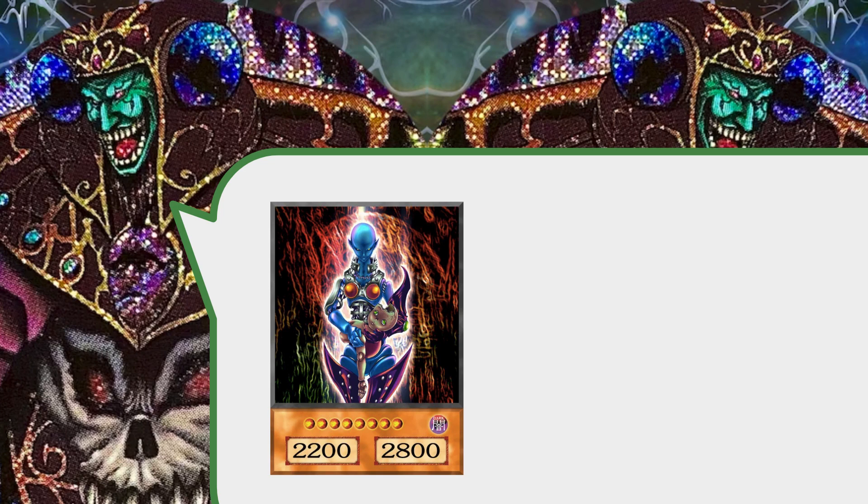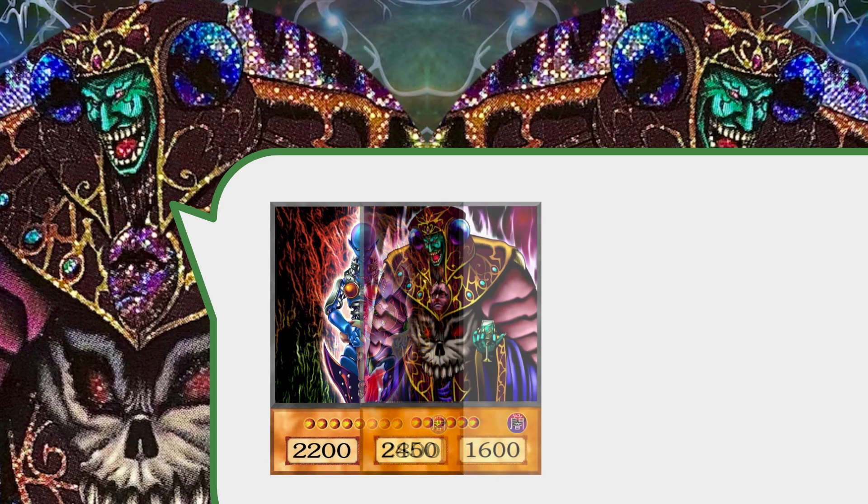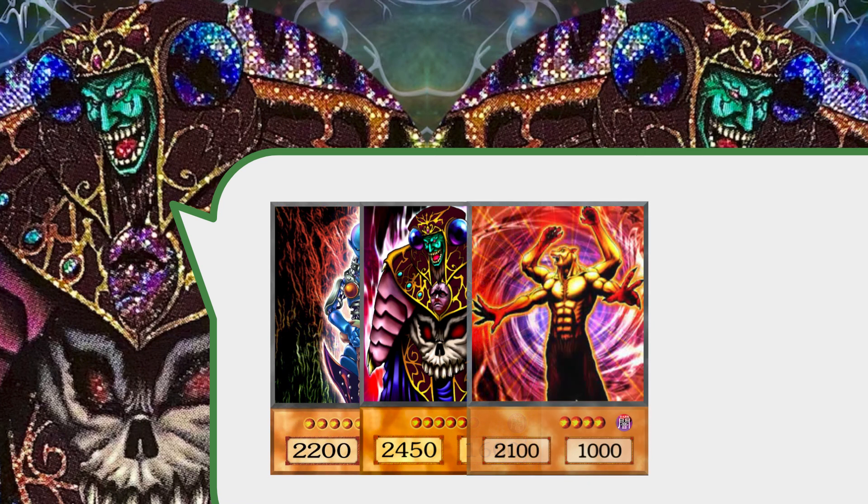So the fiend-type monsters we're featuring in this Fiend Gate build — we have to go with Dark Ruler Hades. He can't be special summoned from the graveyard, but he has this crazy effect where whenever fiend-type monsters destroy monsters by battle, you just negate their effects. Super crazy, and he even gives that effect onto other fiend types like Dark Necrofear and things like Lesser Fiend.